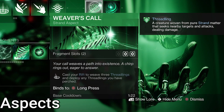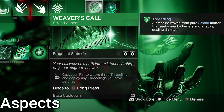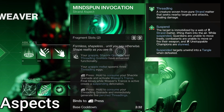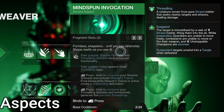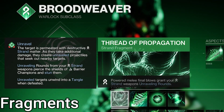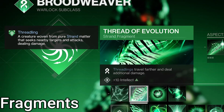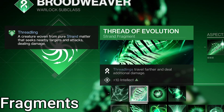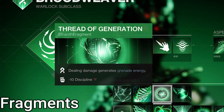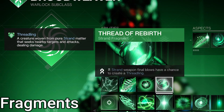For aspects, Weaver's Call: use your Rift to create three Threadlings and send out any Threadlings perched on you. With max Threadlings, you can send out eight small boys to kill your enemies. The other aspect is Mindspun Invocation — the important part is that we can hold our grenade button to create five perched Threadlings, the max we can hold. Four Fragments: Thread of Propagation — powered melee kills gives you Strand Weapons Unraveling Rounds. Thread of Evolution — Threadlings travel farther and deal more damage, and Threadlings are getting buffed soon too. Thread of Generation — dealing damage generates grenade energy. Thread of Rebirth — Strand Weapon kills have a chance to make a Threadling. It's Threadling City over here and we're the mayor of it.